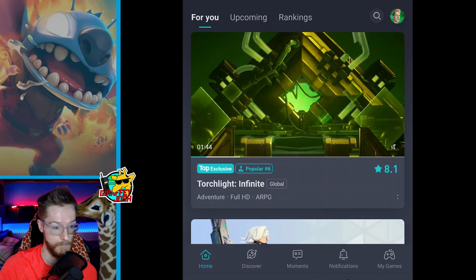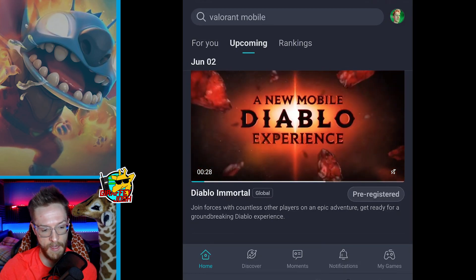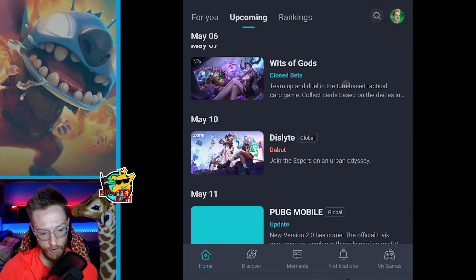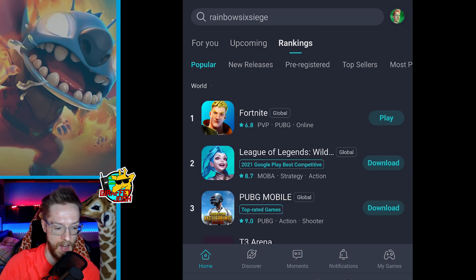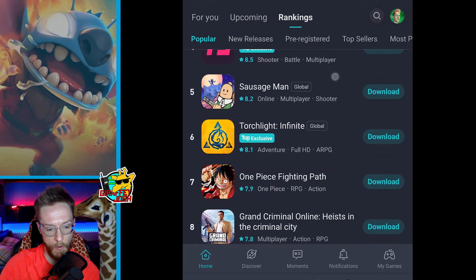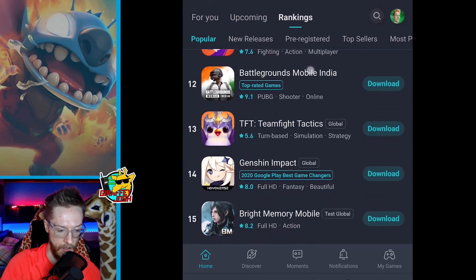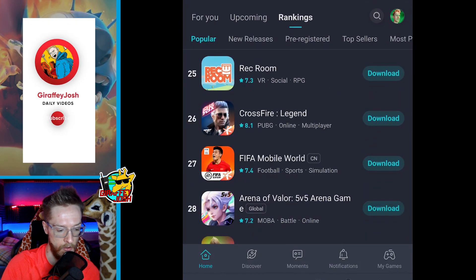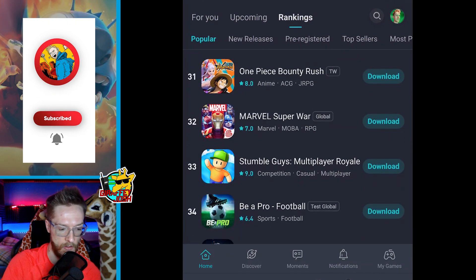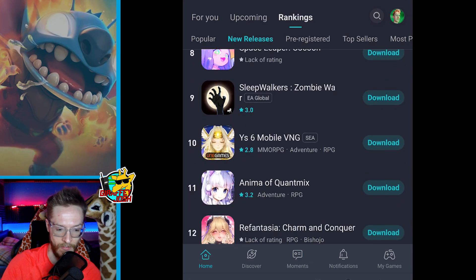It gives you this nice For You page, which is kind of like TikTok — it tries to use an algorithm based on what you like. There's some cool stuff in there. You've got an upcoming tab — Diablo for example. I did just download a new one called Wild Area, which is like an Ubisoft one. And here we have rankings as well, just like the Play Store. There's a new One Piece game, a Criminal one, a Football one, about a million versions of PUBG, and some new Clash of Clans games. There are lots of cool things to jump in and take a look at.